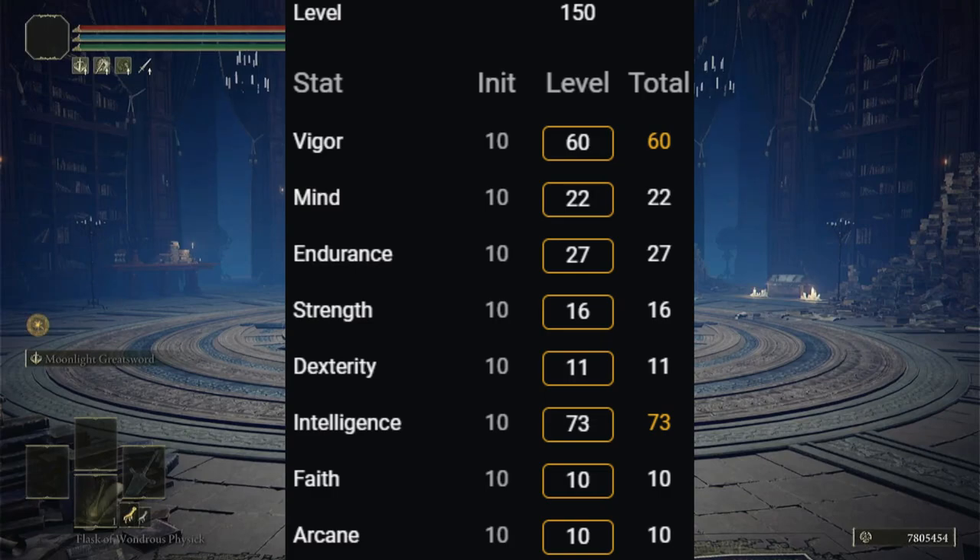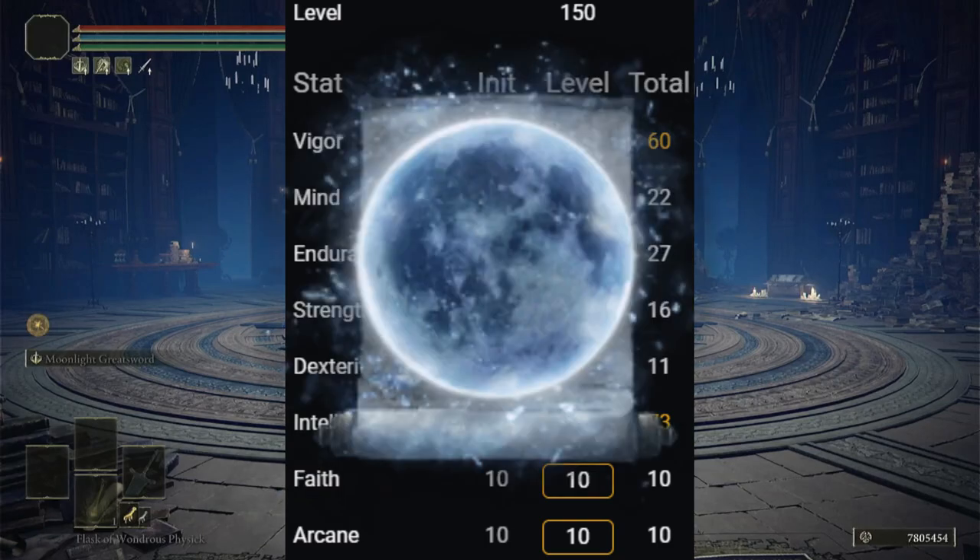16 Strength so we meet the requirements for the Dark Moon Greatsword. 11 Dexterity so we meet the requirements for the Dark Moon Greatsword. And for the rest of the points, I'd recommend putting them into Intelligence, which will give you lots of damage. This is the build I like to use, but you can also add in something like the Carian Regal Scepter and Ranni's Dark Moon if you want to use some sorceries with this build.